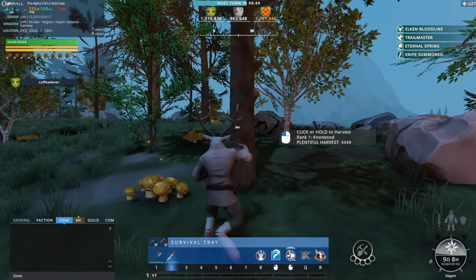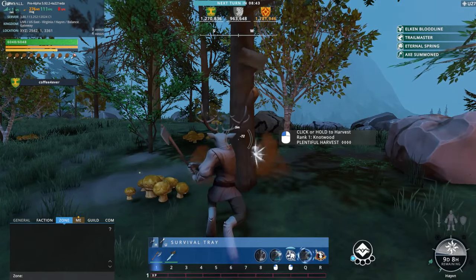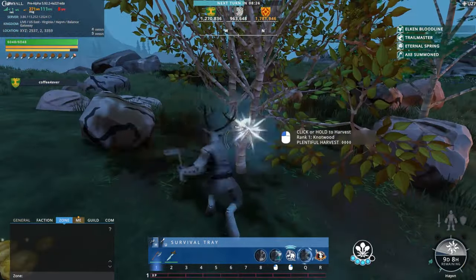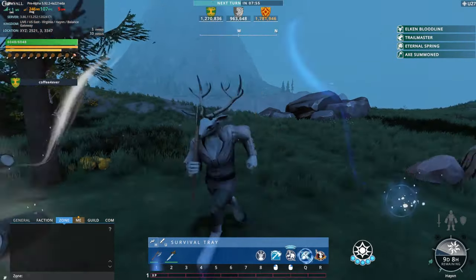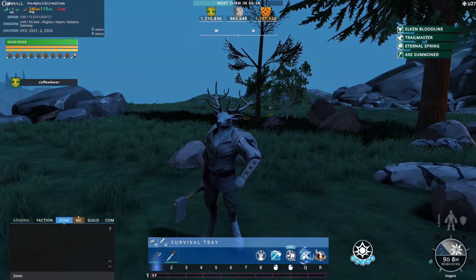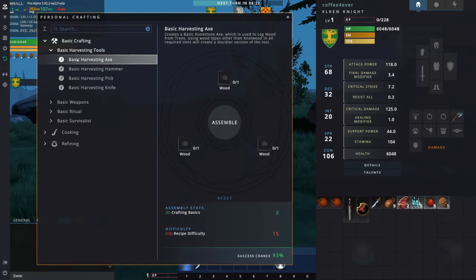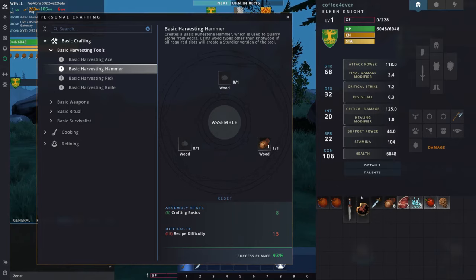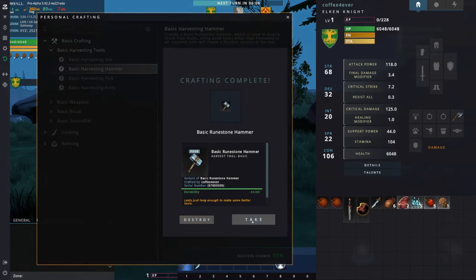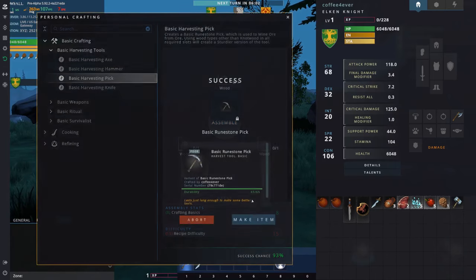First I'm going to start by getting some wood. Once you have some wood, you can open your inventory by pressing the middle mouse button or the shortcut I. We're going to craft a hammer and a pick. Place three wooden pieces in, click and drag your wood in, press Assemble, then Make Item. Or you can just right-click the log and it'll go into your slots. I'm now making a pick.